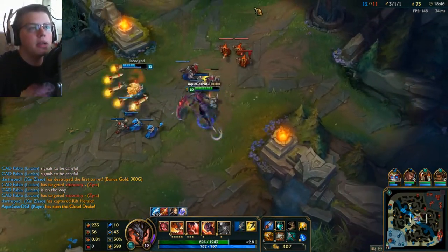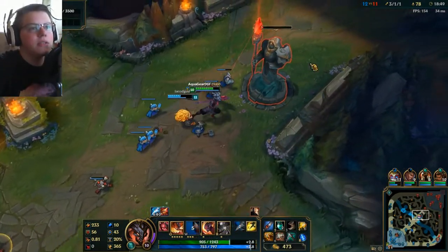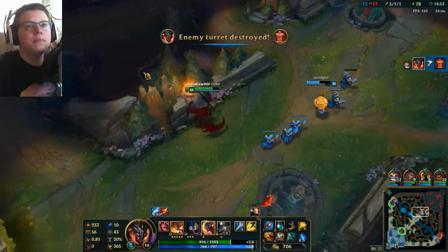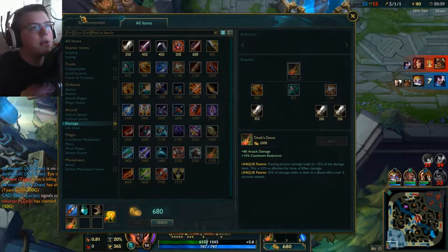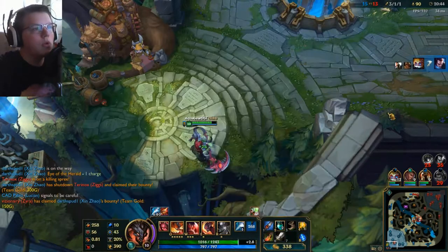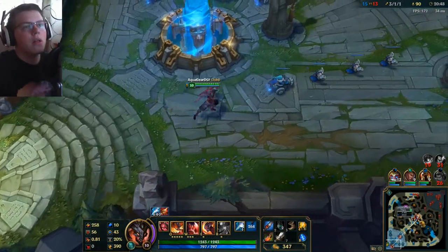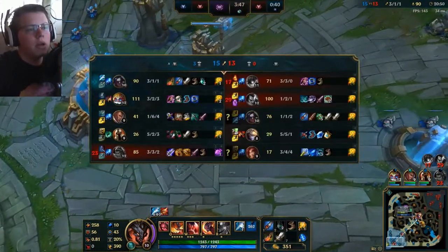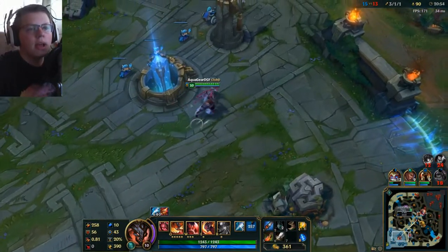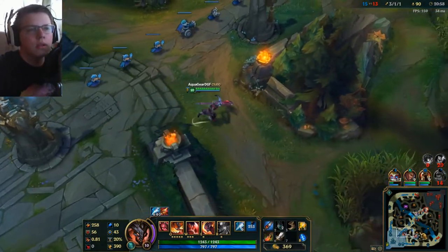Zen is kind of a weird champion, he can completely carry games on his back. I've seen Zens go like 50 and 0, so it can happen. And I think we can buy Death's Dance now, which is pretty good — that'll really help us in the future. And I guess we'll go towards Black Cleaver next. I think Zen and Pantheon can kind of be frontline and take a lot of the damage, so I think I'll just go Cleaver.